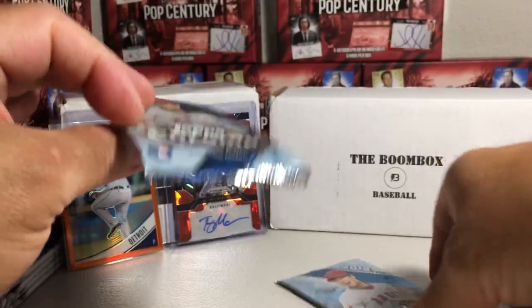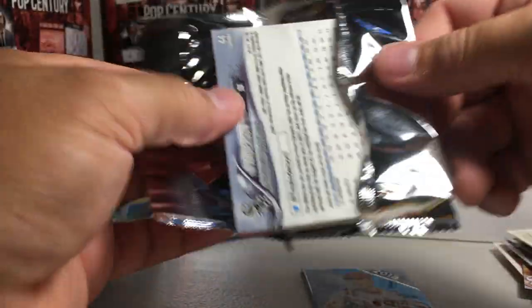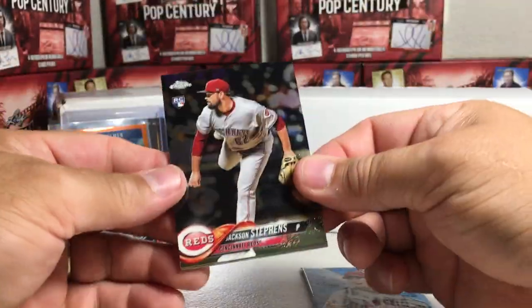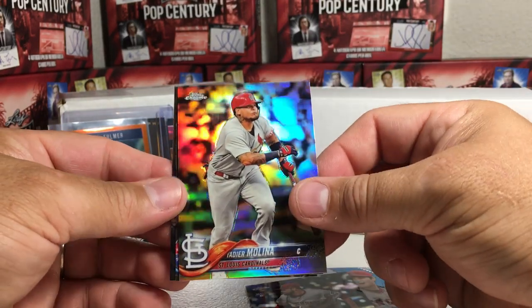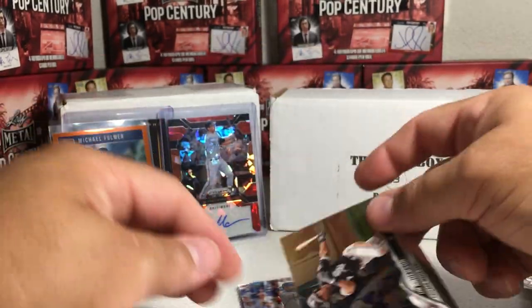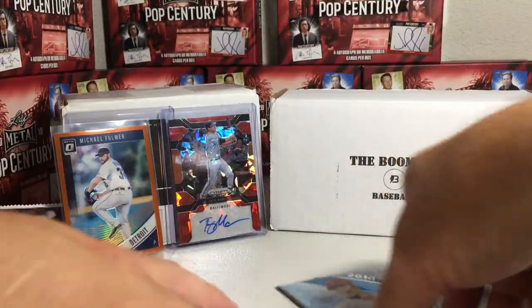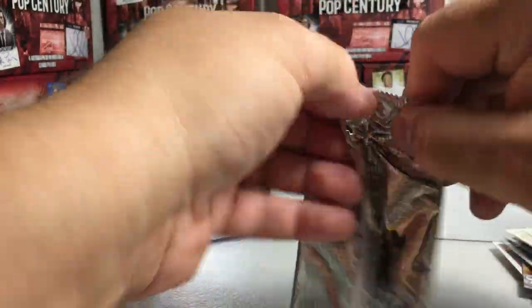Now for the last pack: Topps Chrome versus Topps Chrome. Out of the Card Crate we got Jackson Stephens, Yadier Molina Refractor, Nomar Mazara, and Tim Anderson. Last chance for the Boom Box to get a hit from the base crate.